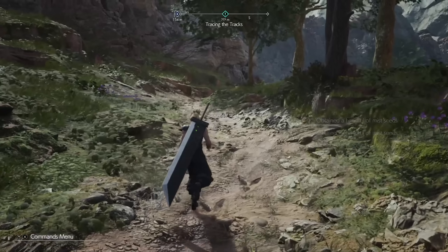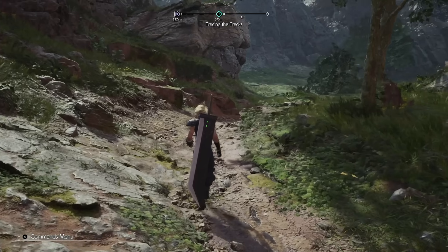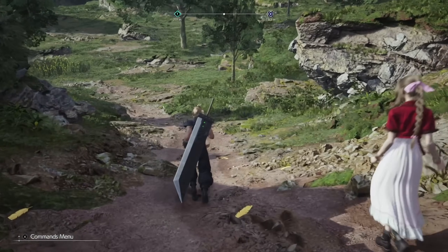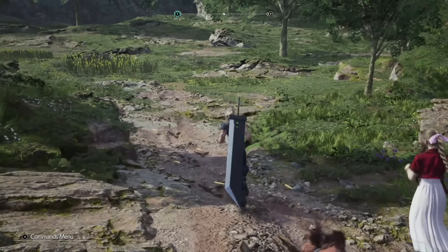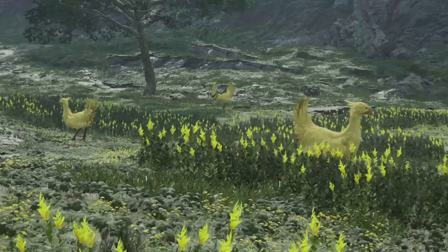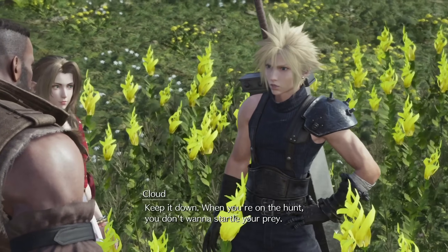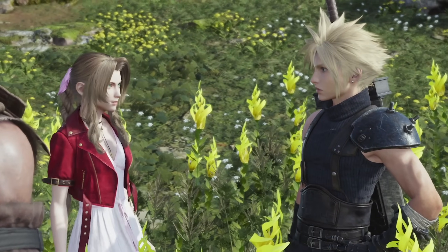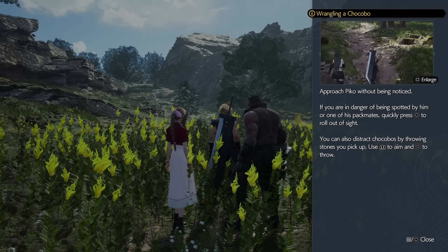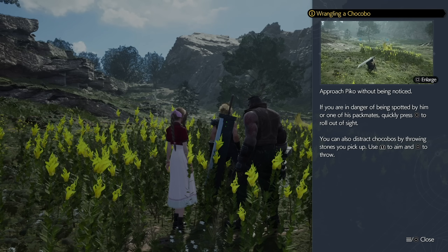I skimmed through a couple other people's videos about how to use the different characters effectively. There's so much depth to this combat system. Red is apparently great at counterattacking, guarding, and parrying. We're playing this by ear, Aerith. Approach Pico without being noticed. If you're in danger of being spotted by him or one of his packmates, quickly press Circle to roll out of sight. You can also distract Chocobos by throwing stones you pick up — L1 to aim and Square to throw.